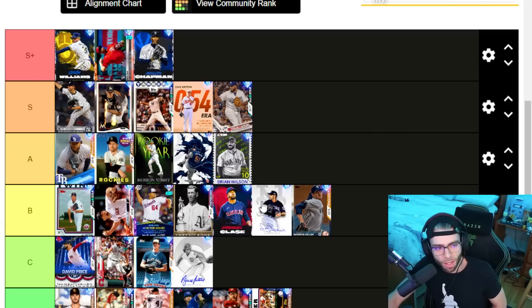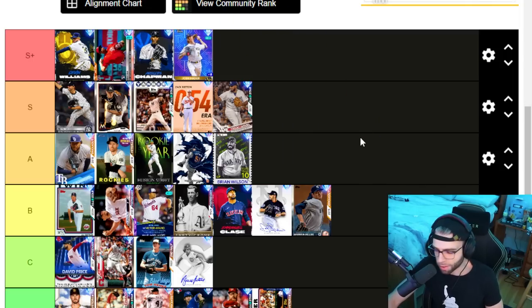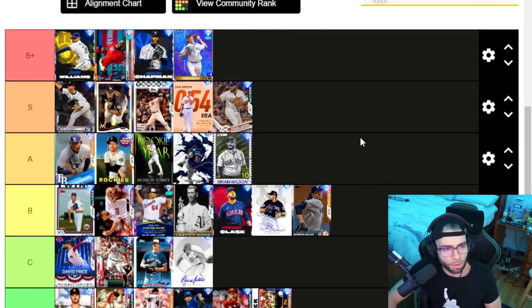Kenley Jansen — tentative S tier just because of the high hits per nine and good control. Throws pretty hard, a little funky but very readable, needs another pitch. Josh Hader — S plus, obviously use him while you can. He might go down though — he has an ERA of 4.30 since July 30th, getting absolutely rocked. He just gave up a walk-off grand slam to the Giants last night.